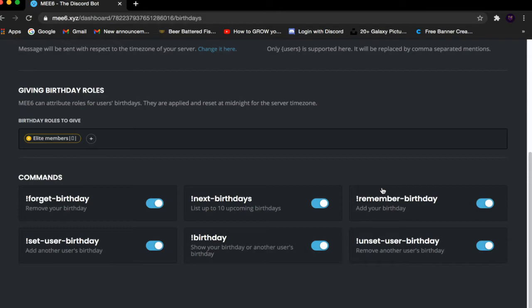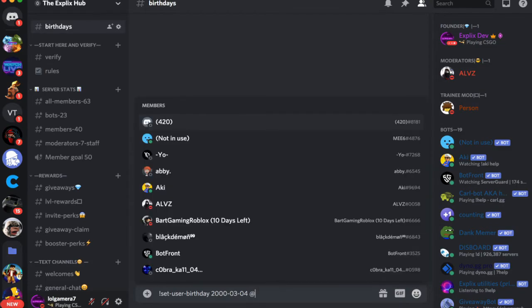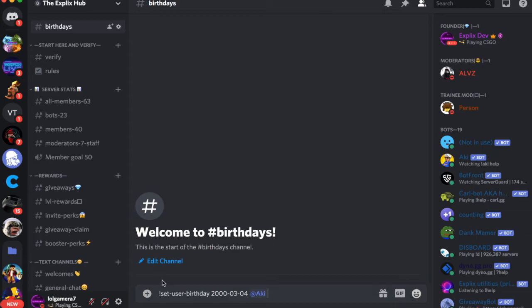Now I'm going to show you an example of how to use the command. I'm going to use the SetUserBirthday command. Back in Discord, type in SetUserBirthday, then type in the date — for me it's 2000-03-04. Then mention the user you want. Remember, the format is the command, then the date. When you type in the date, make sure you include the dashes. Once you've done that, mention the user and click Enter.